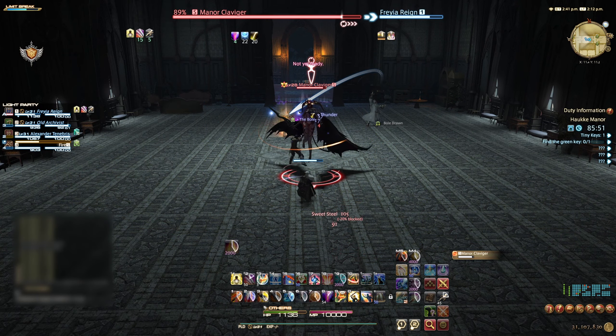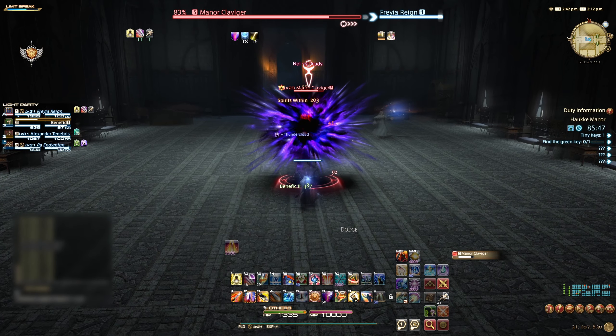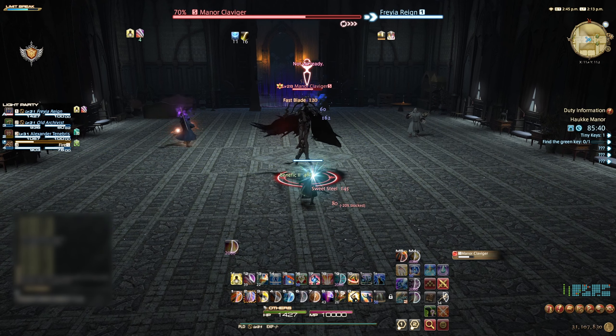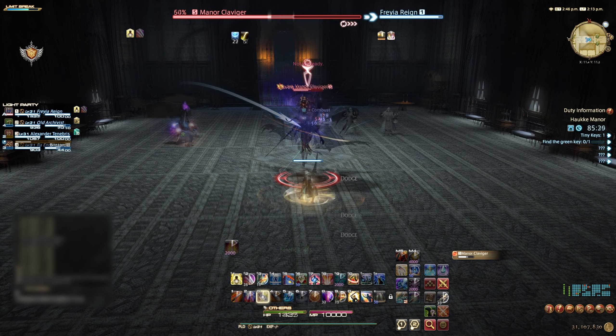The Manor Clavager is our first boss. Start this fight as normal with the tank gaining enmity of the boss and facing it away from the party. This is especially important due to a hard-hitting frontal cleave, Sweet Steel, which will deal large damage to non-tank party members. For the rest of the fight, the Clavager will rotate this and two other abilities: Void Fire 2 and Dark Mist.